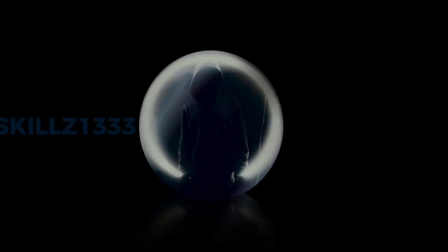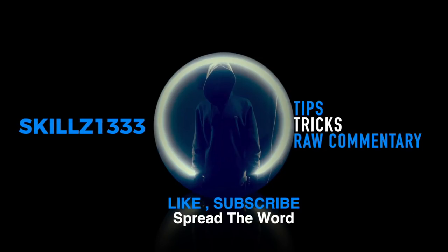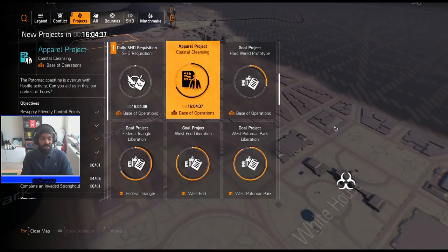We're gonna start off first with neutralizing named enemies in Foggy Bottom. The reason I'm picking that one first is so you will see the value in these tricks. As far as speed is concerned, this is gonna cut your time tenfold.